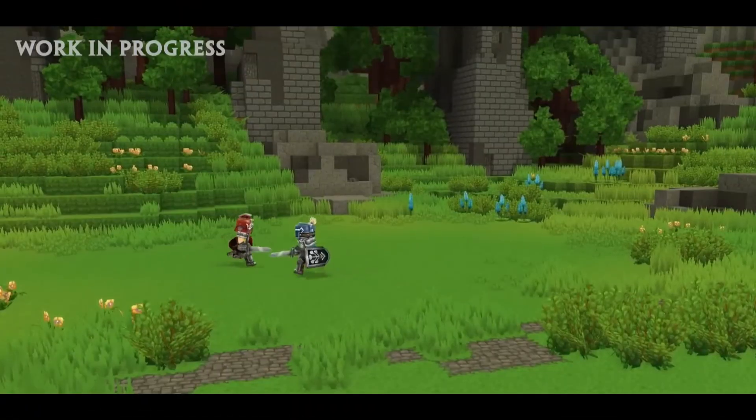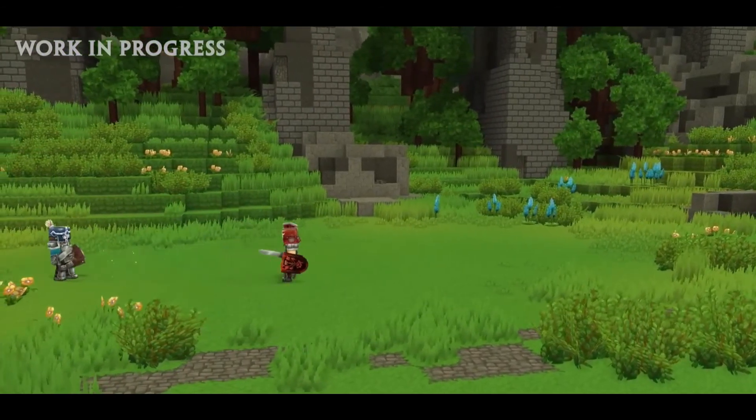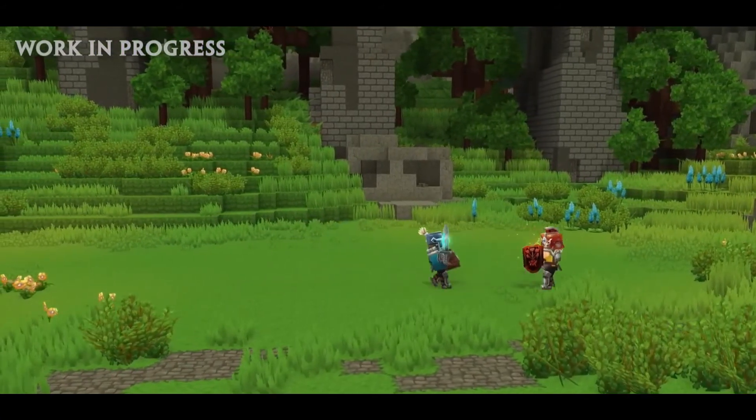The Autumn Forest is a biome that can be found within Zone 1. Autumn forests resemble regular Zone 1 forests, but in fall or autumn, you can find great amounts of mushrooms and pumpkins, as well as glowing flora.